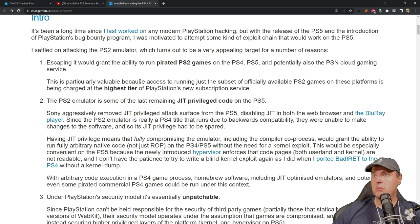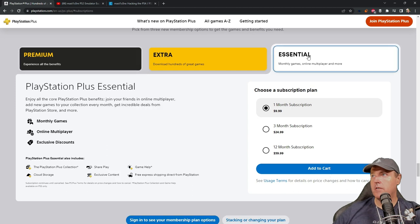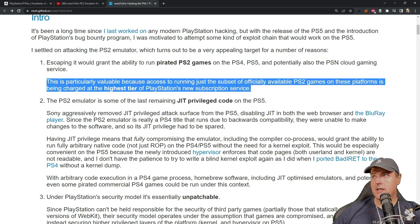This is particularly valuable because access to running just a subset of the available PS2 games on these platforms is being charged at the highest tier. Looking at the membership plan, there is premium which costs right around $120 US for a 12-month subscription, versus what we were used to paying with the essential plan which was a 12-month subscription costing right at $60. That is quite a substantial jump of $60 in order to get access to some of those PS2 games.